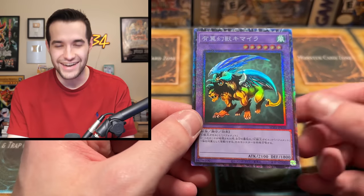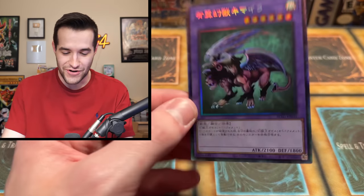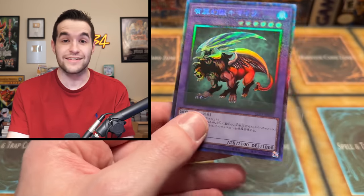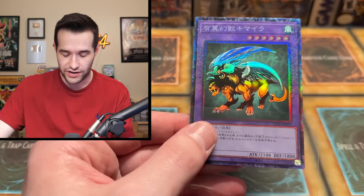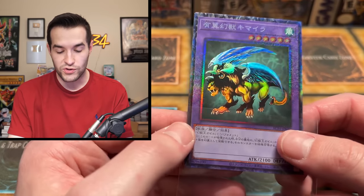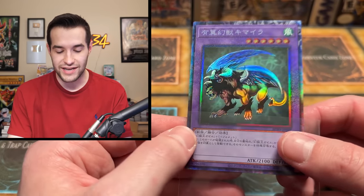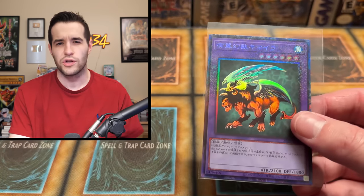Oh! Just like I asked for — a Chimera Collector Rare! I guess it does come in Collector Rare. That is super cool. It's not technically a vanilla — he's a fusion — but he's basically vanilla because he has no effect. Old school card being printed in Collector Rare. I mentioned this early on in the video and look what happens. So we've got two Collector Rares now.